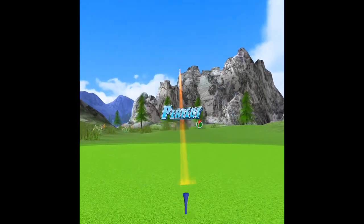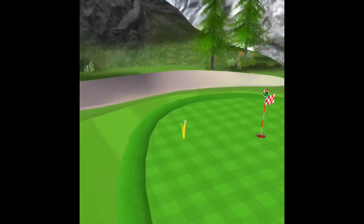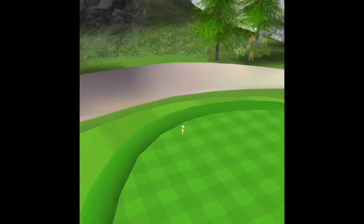If you aim right in there, watch your target, pay attention to your winds, put some backspin on it and you could be sitting on the green in one shot.